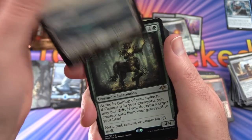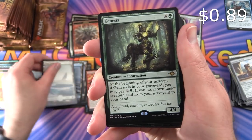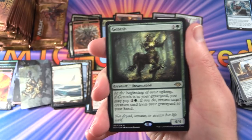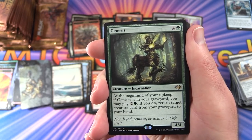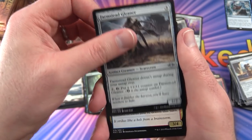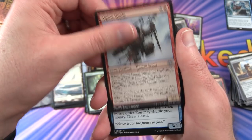Pack 15: Snow-Covered Plains. Genesis — creature incarnation, 4/4 for 5: at the beginning of your upkeep, if it's in your graveyard, you may pay 2G; if you do, return target creature card from your graveyard to your hand. Also Farmstead Gleaner, Thundering Djinn, and Alpine Guide.